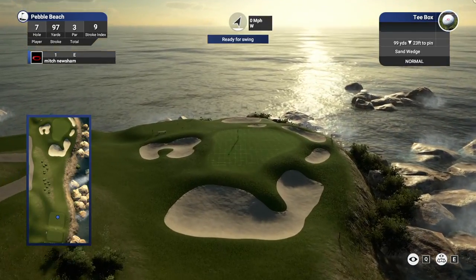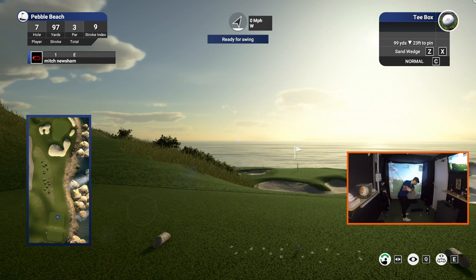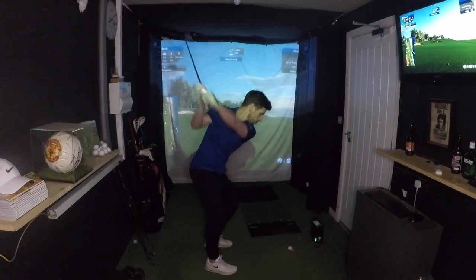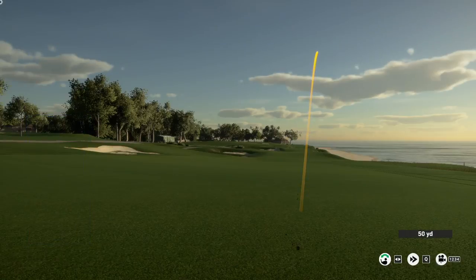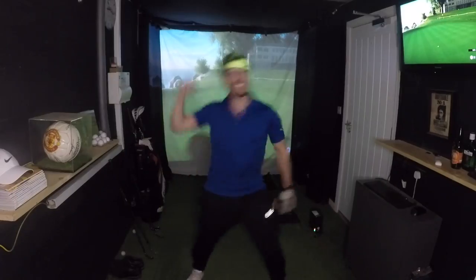Today I'm playing 18 holes at the world-famous Pebble Beach on The Golf Club 2019 golf simulator. Stick around until the end to see how good the simulator version of this legendary course is, and what score a nine handicap golfer can shoot from the front tees at this truly stunning golf course.